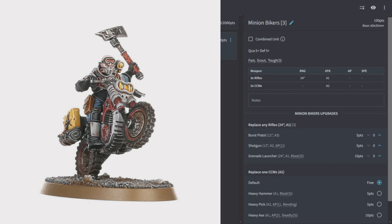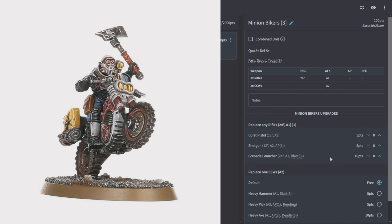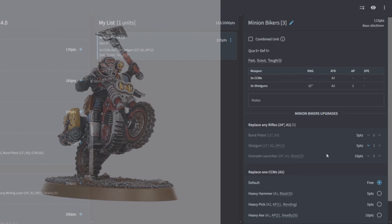Minion Bikers are Quality 5, Defense 5, Fast, Scout, Toughness 3, with rifles and 2 close combat attacks. You can swap rifles for burst pistols, shotguns, or grenade launchers, and one CCW for heavy weapons. A squad of 3 is pretty combat-ineffective on its own — 3 shots at 24 or 6 melee attacks. Keep them hidden and safe, then late game run out to grab objectives. With Defense 5, if anything survives your shooting, it can charge in and they won't last long.